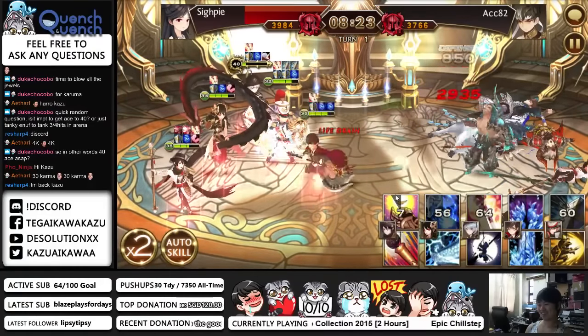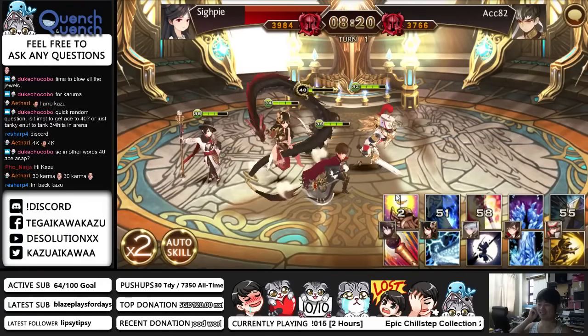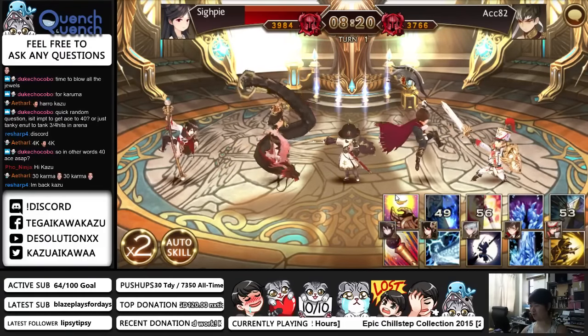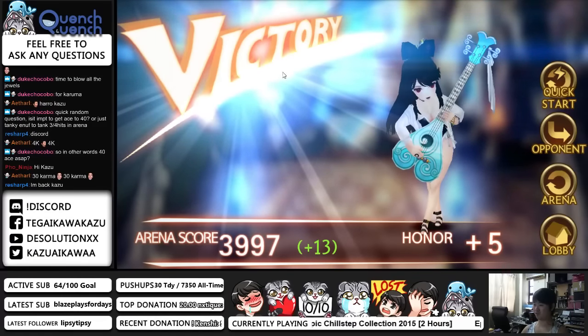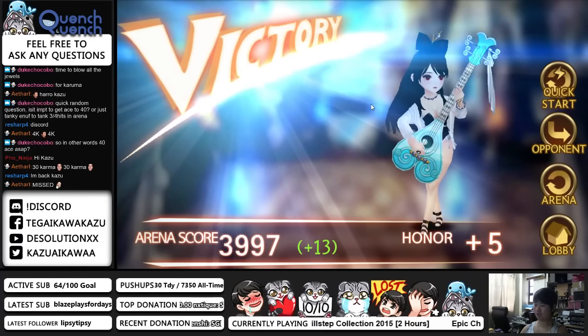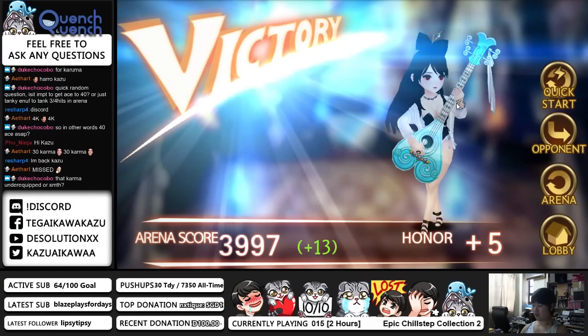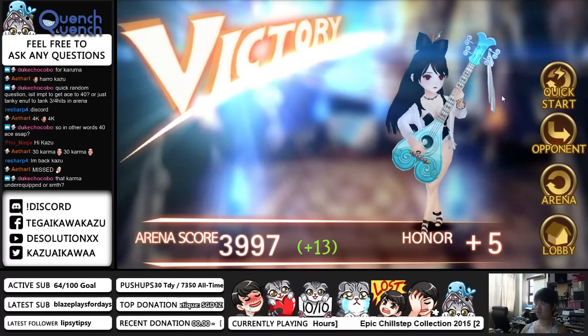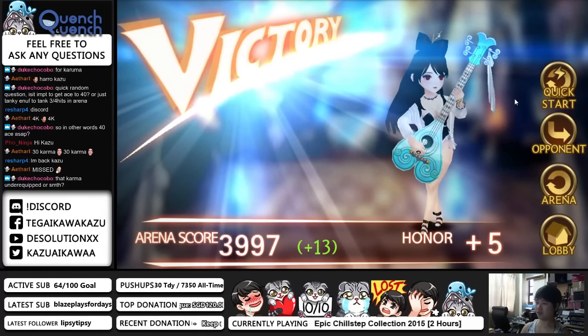Frozen! He took that additional damage — 2.9k. So in other words, Ace to 48 ASAP? Yes if you are using him for Arena. But a lot of people mention that 48 is getting out of meta already, so you have to balance it. Is that Karma under-equipped? Level 30 Karma is not strong — you need 32 for the jewels, and even at 32 it's not that good. You need Rin plus Karma to make Karma really strong.